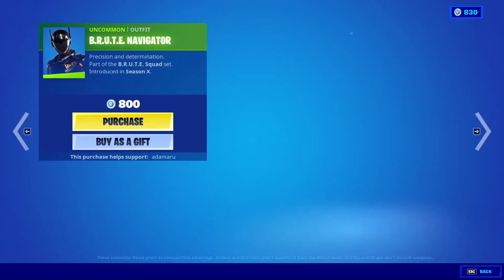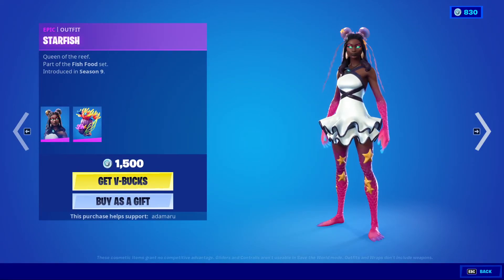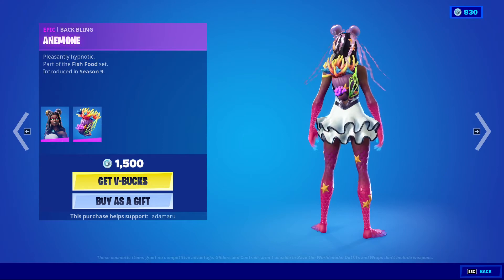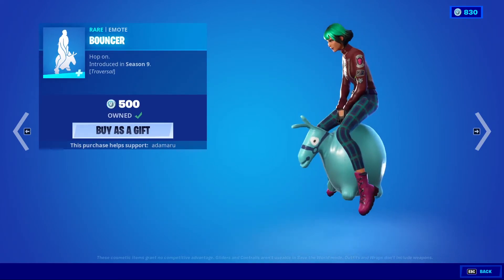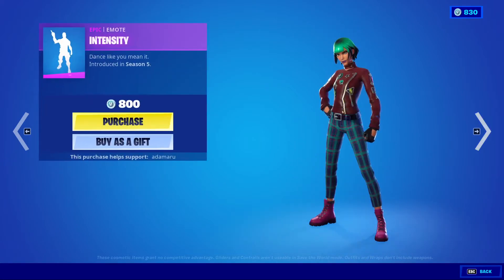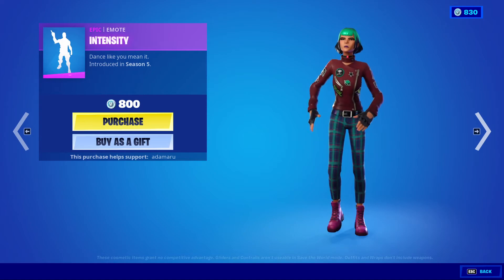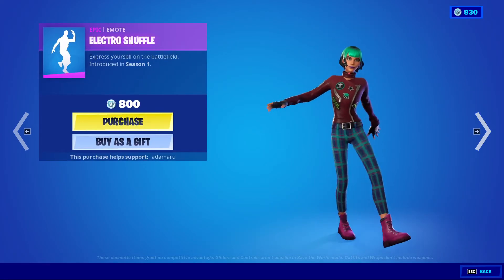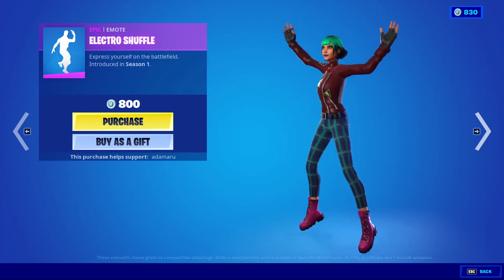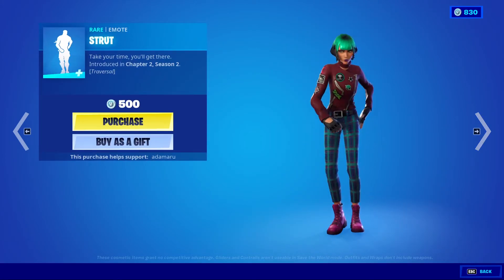Brute Navigator — I like Brute. Starfish with Anemone, Anemone Bouncer traversal, Intensity — very good. Techno Viking, Hydro Shuffle, and Strut, another traversal.